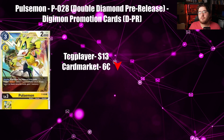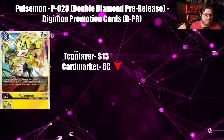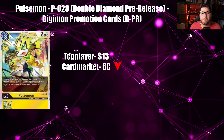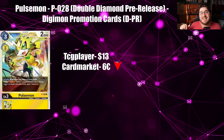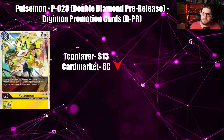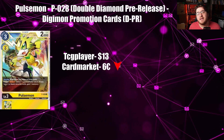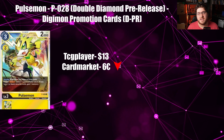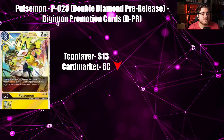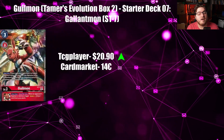Next card is Pulsemon from the Double Diamond pre-release. This Pulsemon is getting a reprint so I wouldn't touch these now. TCGPlayer is at $13 holding there — I wouldn't be surprised if it starts ticking down — while Cardmarket is at $6 going down as well. I can see both of these being like $4-$6 cards very easily.